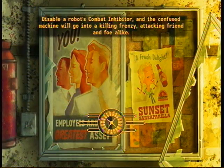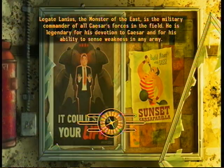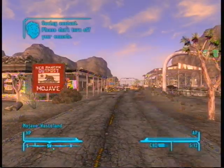You must have done 'My Kind of Town' in Prim — the first mission you find in Prim. When you're done with the mission, go outside of Prim to any other city and wait 3 in-game days — not real days, which is pretty obvious.